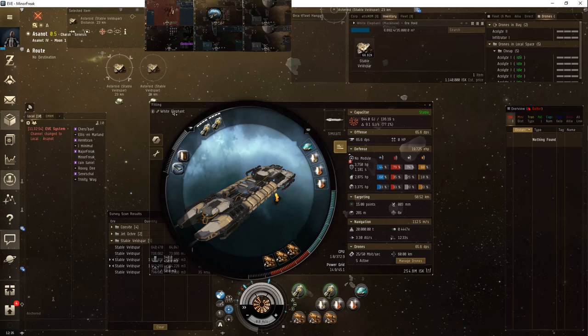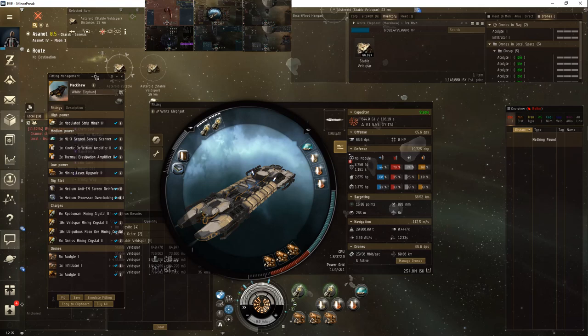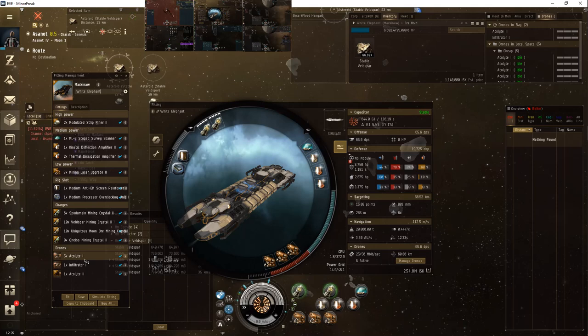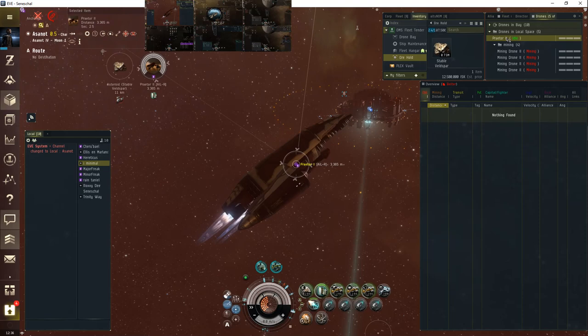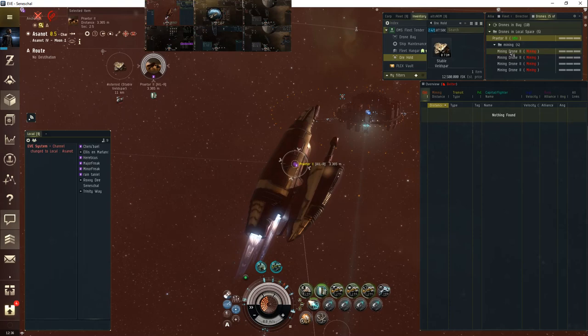My fits are well, they're experimenting right now. I've got my fits in a cheap folder and I'm playing around with a new system that highlights a heavy drone for my booster. A heavy drone is one drone and it can chew through regular belt rats — the normal stuff — so easily.